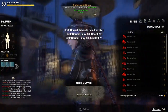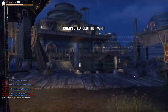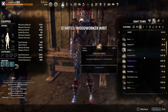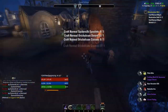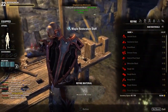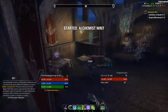Once you lose ESO Plus, the materials already in the crafting bag will stay there, but any new harvested materials will go to your regular inventory. It's a great way to stock up so you don't have to move materials between characters — instead of having 300 ingots on one character and 300 on another for daily writs, you have one shared pool. If you stock up around 5,000–6,000, that should last you until the next ESO Plus period, depending on how many master crafters you have.